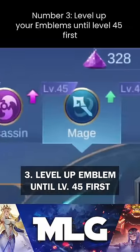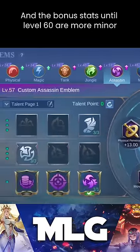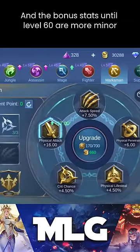Number 3: level up your emblems until level 45 first, because there you will get all talent points. The bonus stats until level 60 are more minor.